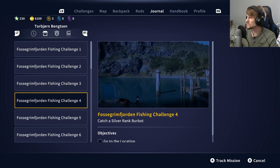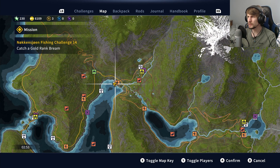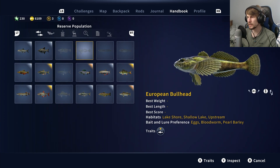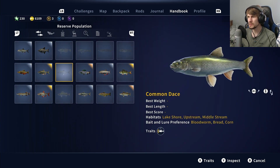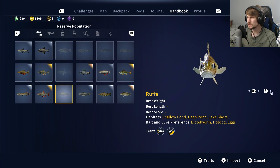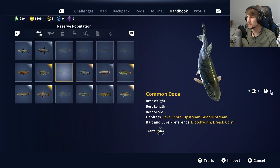One thing I haven't seen listed for the fishing challenges yet is the bullheads don't seem to be part of them. I haven't seen a mission for an Alpine or European Bullhead, and the Ruff is another one — oh, and I think that was another new addition: you can actually rotate and get a full view of the fish models now in the handbook.